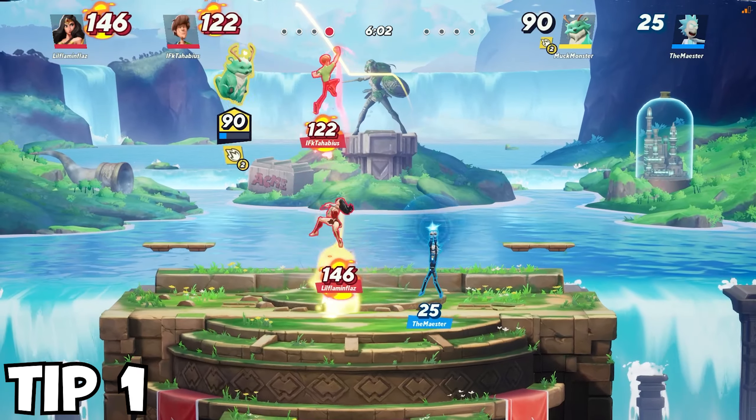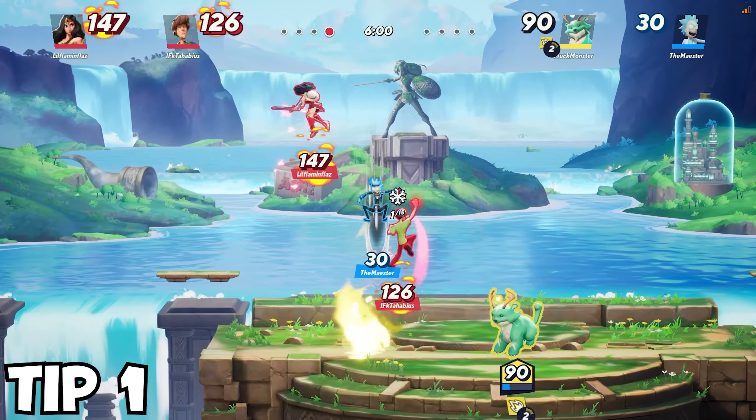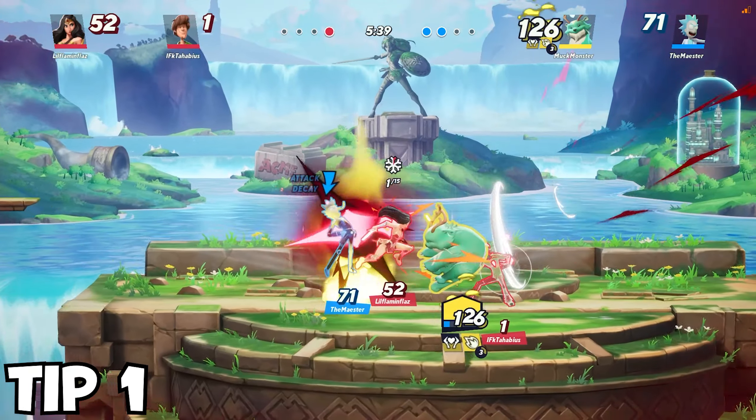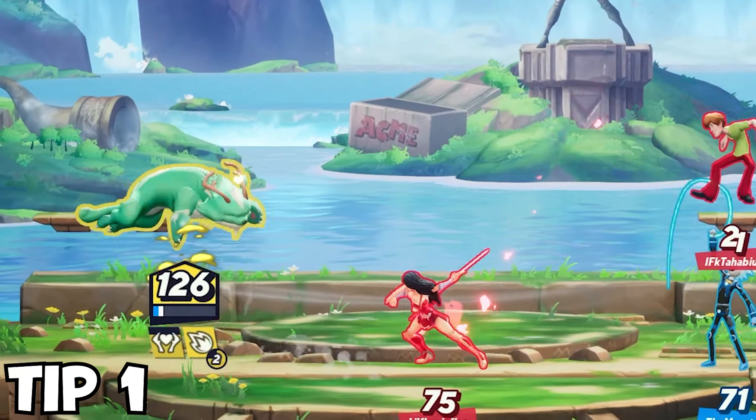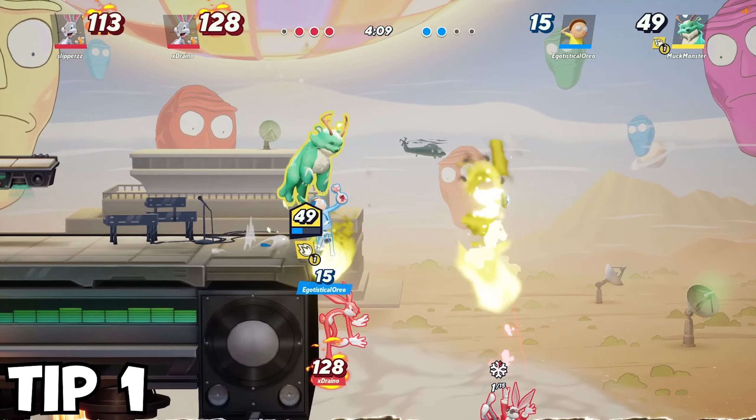It will act as a barrier between you and anyone else trying to attack you. Just follow behind the path of the fireball and you will have an easier time evading enemies. Who knows, you may even get a ring out using this method.